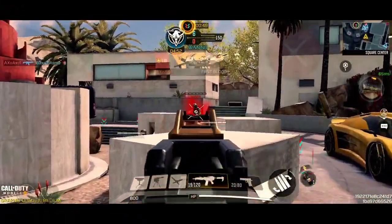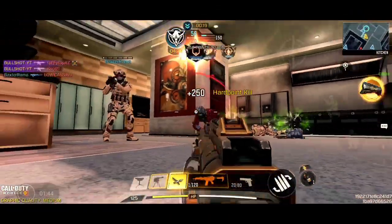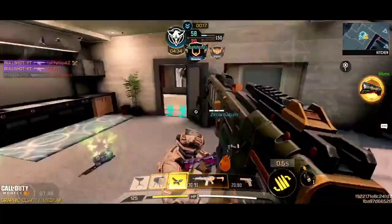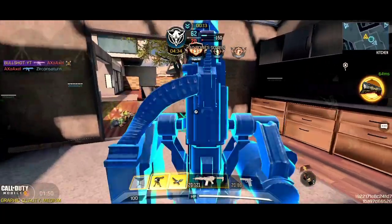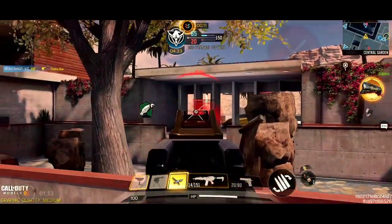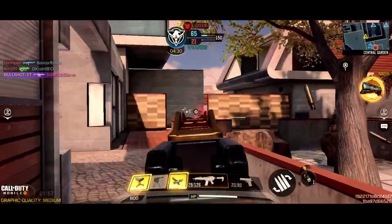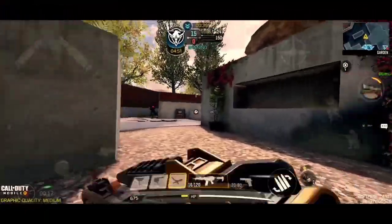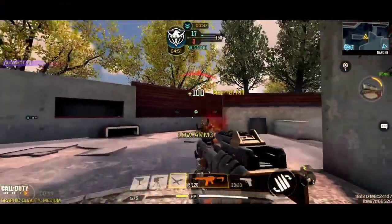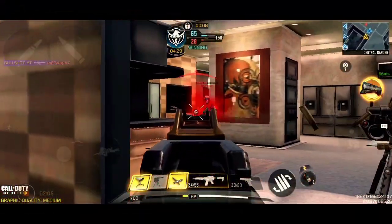Coming in at number 4, we have got the LK-24. After the Season 11 update, this assault rifle feels like a flawless killing machine. This gun shreds at close to mid-range without a break. It has almost no recoil at all and is a very easy weapon to control. The main strengths of this weapon are the damage range and the fire rate. This is arguably one of the most versatile assault rifles in the entire game, and I definitely recommend using it in ranked multiplayer. The best game modes for this weapon are Team Deathmatch, Hardpoint, and Domination.